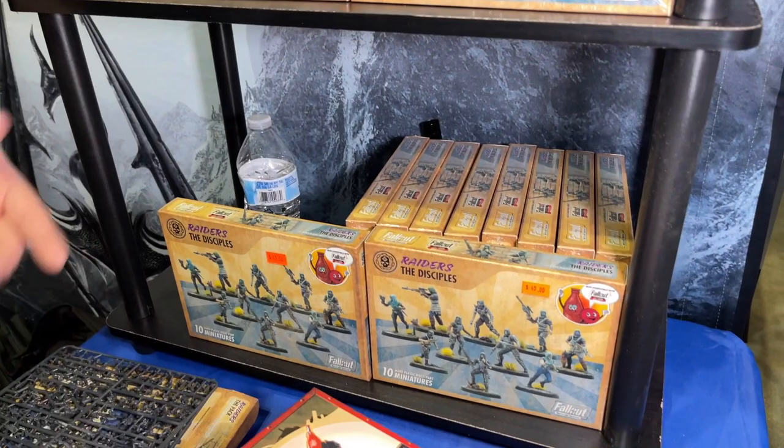They're all taken from the Fallout 4 Nuka-World DLC, where they're a bunch of raiders who have taken over these abandoned areas. Also online we've got dice sets for each faction available to pre-order — I think the pack dice set is the nicest one. They'll all be shipping fairly soon, but you can get the plastics soon.